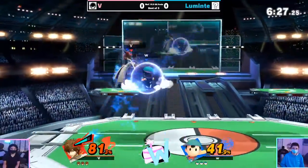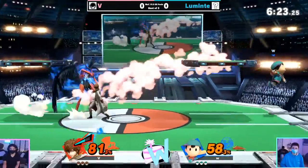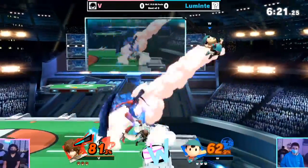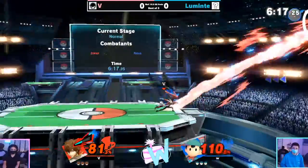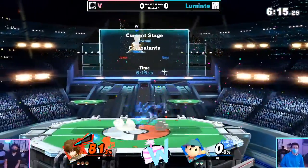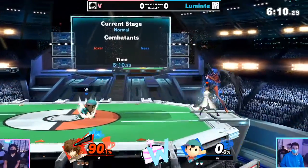Some early percent lead for Luminite so far, things looking good. But we really want to see the stock lead — we're going to learn a lot more about these players and how they play with advantage or disadvantage. Down air is going to connect, and wow, catching the neutral air dodge with forward smash there for an early stock lead for V, just about a minute into the game.